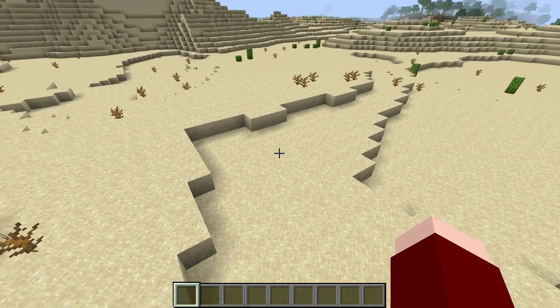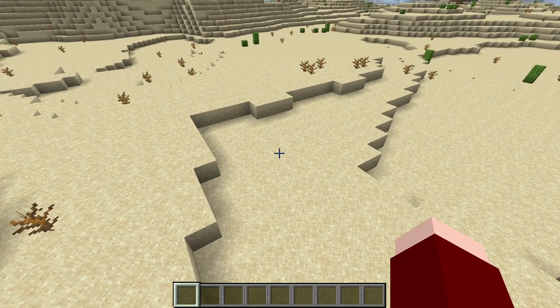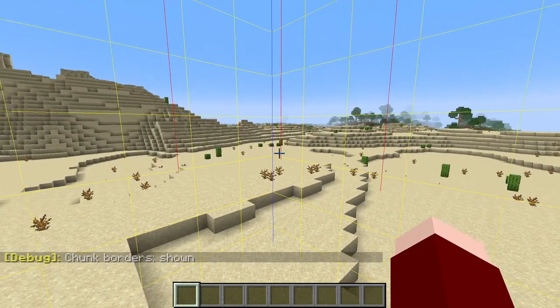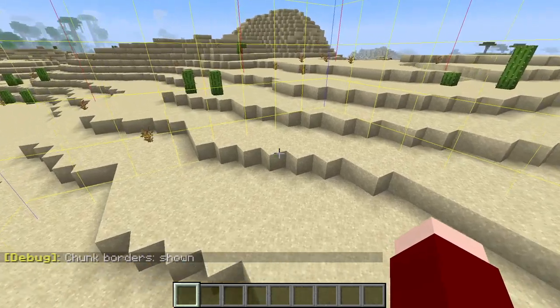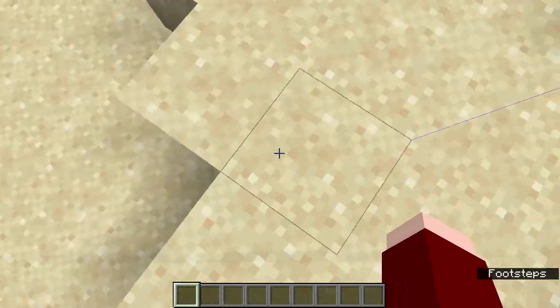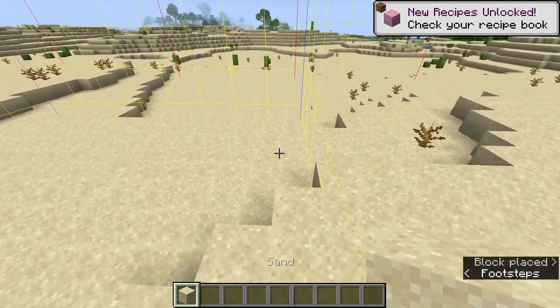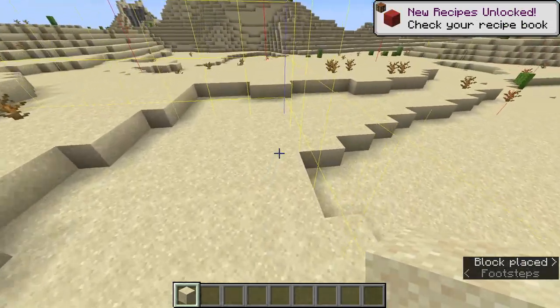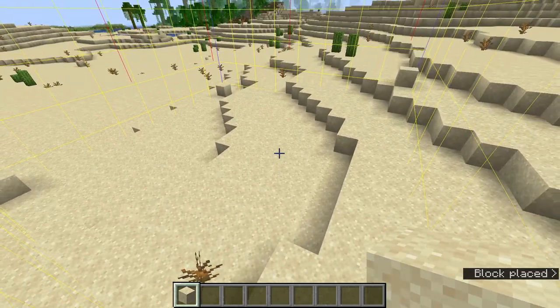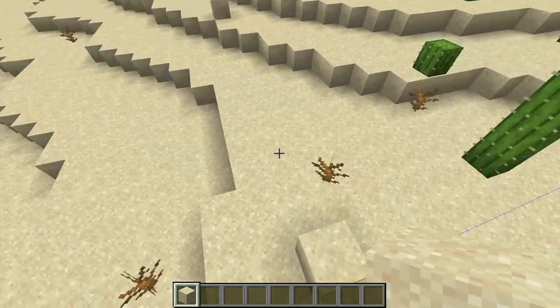On to the actual tutorial of how to build this farm. The first thing you're going to want to do is press F3 and G to turn on chunk borders, because you're going to want to build this thing inside of a single chunk. Go to the edges and mark out where the four corners are, then dig down in this chunk until you are standing at Y level 53.